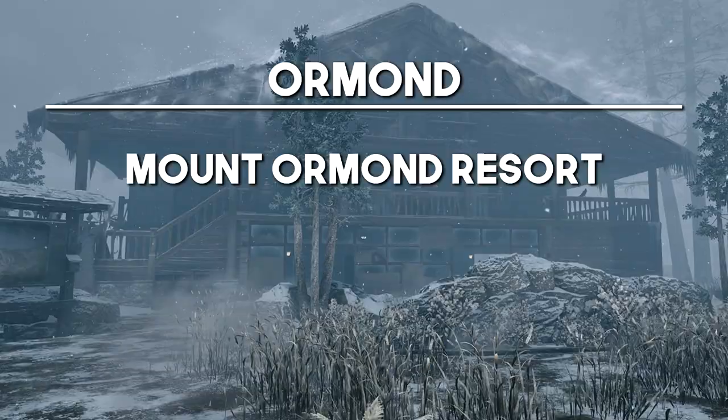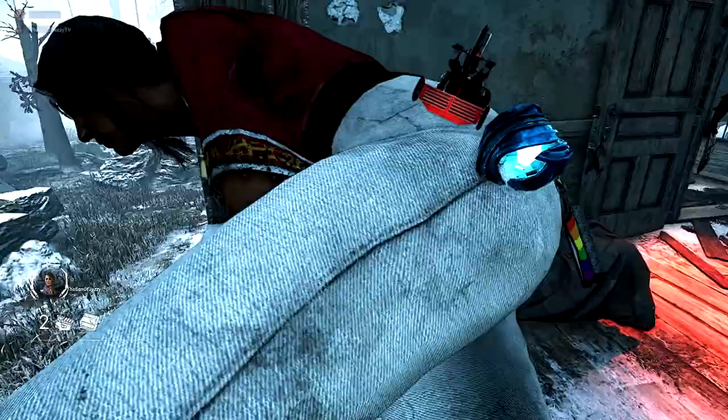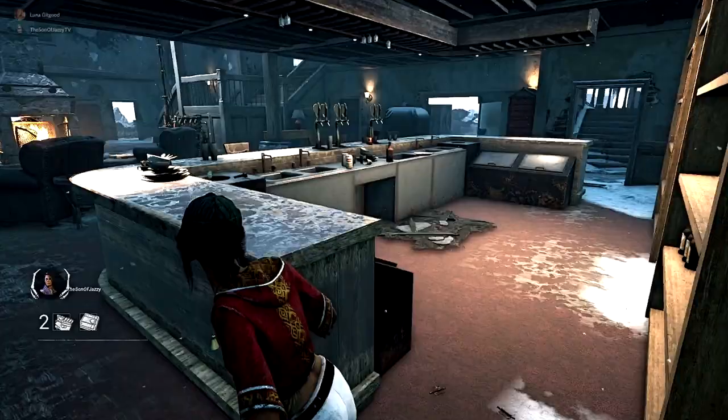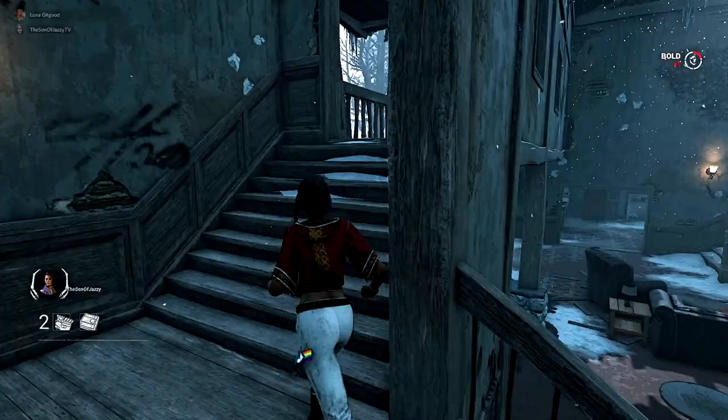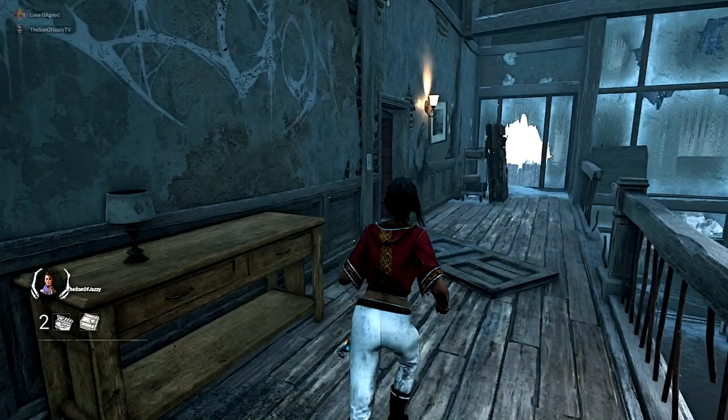For Mount Ormond Resort, this is going to be the main building in the centre. This is absolutely brilliant for leading killers, especially if you take the vaultable walls in the bedrooms, vault back in, and then use all of the rest of the tools this part of the map has. You've got tons of pallets, tons of walls, and tons of really safe pallets that you're able to throw down early to create as much distance in front of the killer as possible. It will be really tricky for killers to catch you here.